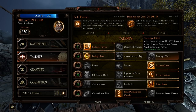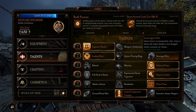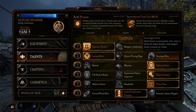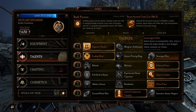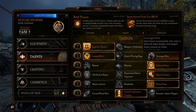Scavenged Shot — melee power increases by 10% and every five melee kills makes Bardin's next ranged attack consume no ammo. So this is for the engineer that wants to melee more frequently than using his ranged weapons. You get a little bit more power and every five kills no ammo is consumed on the next attack. Pretty cool.